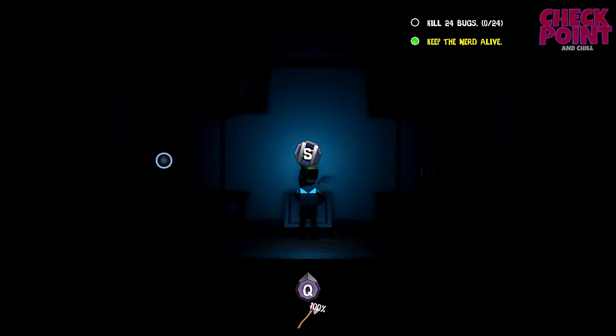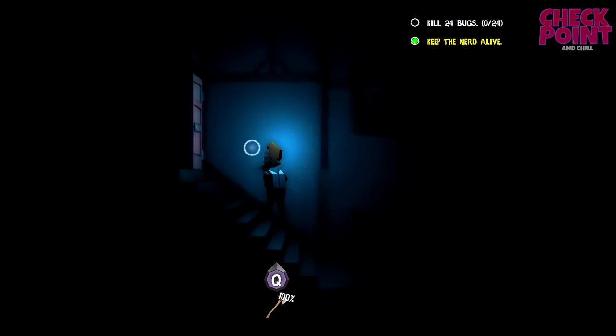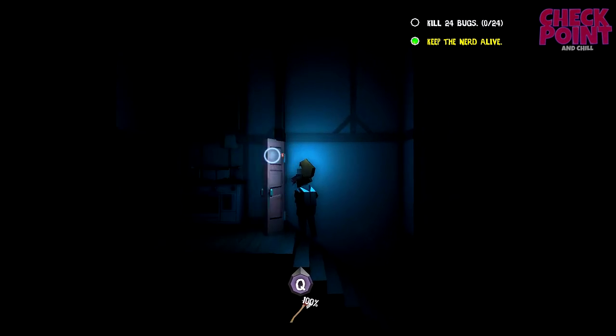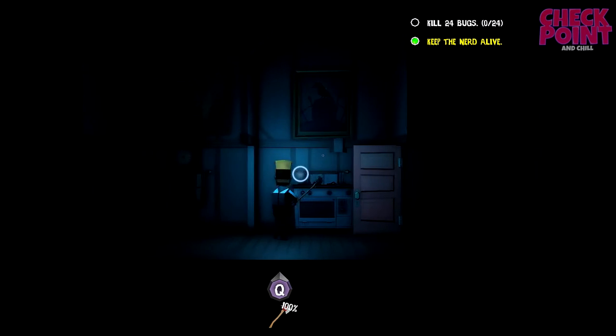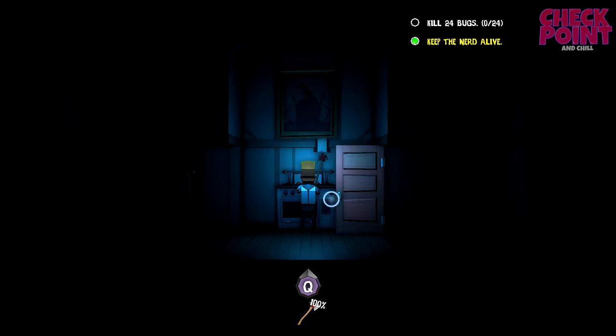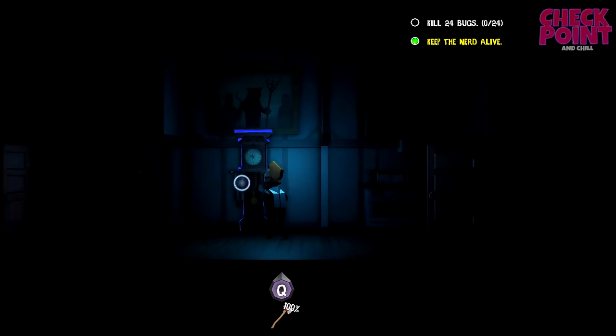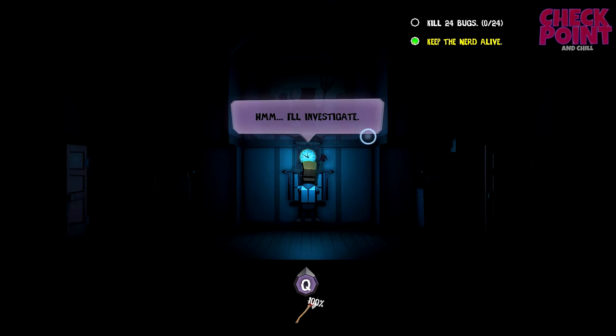It's A and D to move around, S to open doors, and also S to interact. We can interact with this thing. This game isn't multiplayer - you'd think it'd be multiplayer with the multitude of characters, but it doesn't seem to be. We've got some sort of bullets there or something.